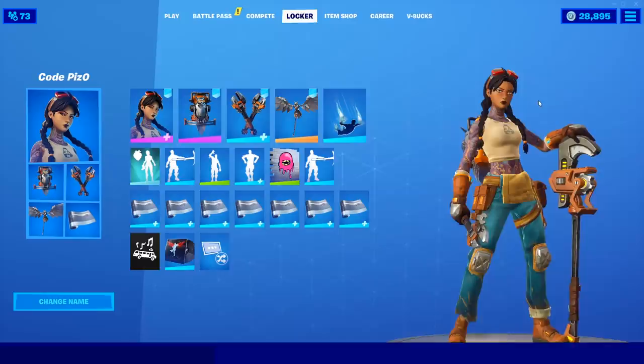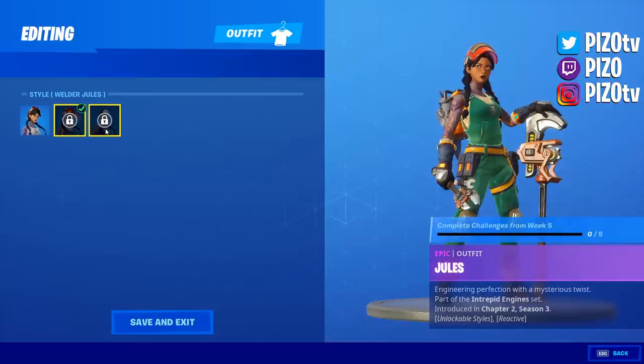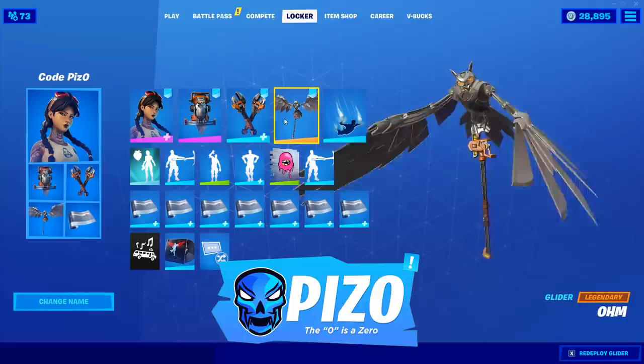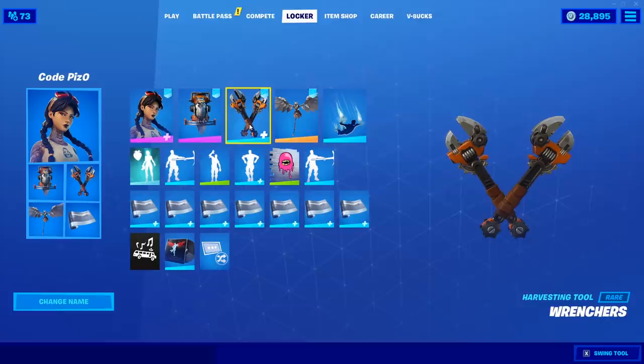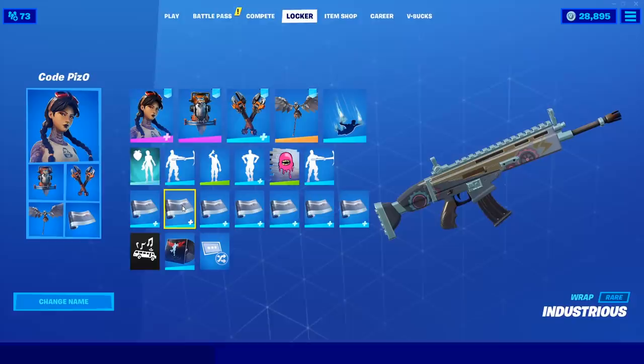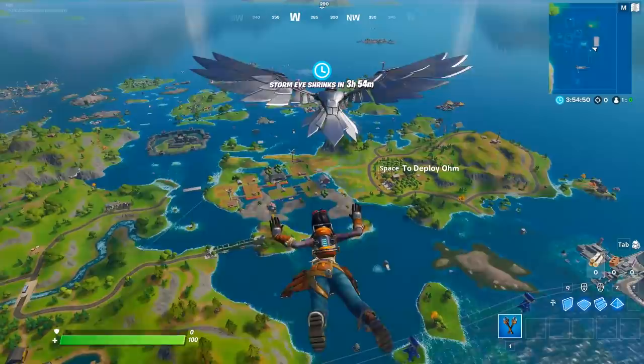Continuing the battle pass skin review series, we have Jewels here, who claims to be a reactive skin, although that may relate to later styles we'll unlock later in the season. The back bling and glider are visually very cool in game — we'll show how they combo together uniquely. Her harvesting tools, the Wrenchers, can be used as duals or a single two-hander, which is cool. Her weapon wrap is the Industrious wrap.